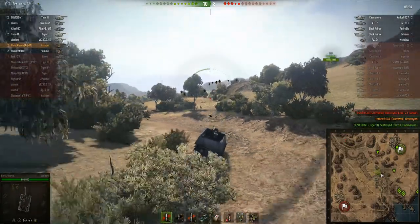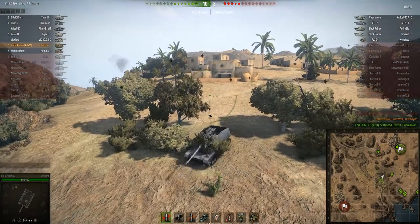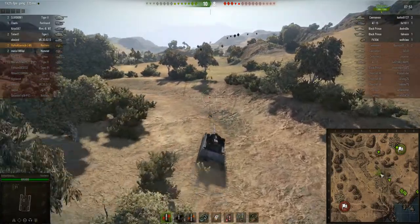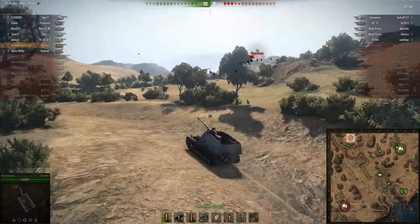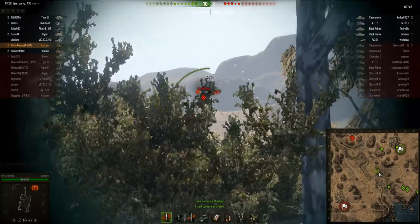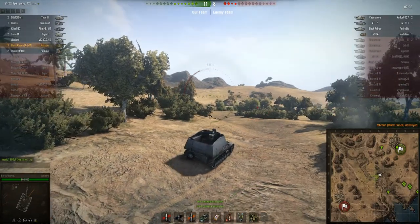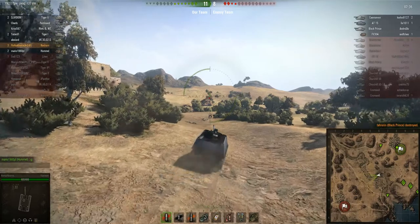The Louvre went down though, which is not ideal because the Louvre is one of the best tanks on their team. But then the Black Prince reappears — it looks like Roha can get a shot. He fires — great shot, very clutch! Roha picks up his third kill there.